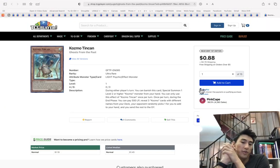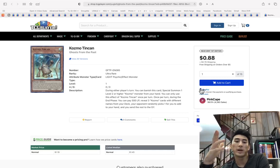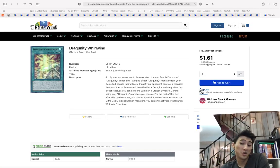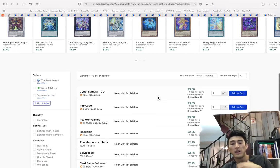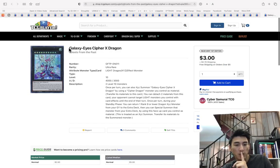With the release of Ghosts from the Past, everything is tanking right now. For long-term value, I would recommend the Cosmo cards, Dragunity cards, and Galaxy Eye Cipher X Dragon — the only printing out there. It looks like it's going down and will probably go down more, but I will for sure get at least a playset once I feel like it's hit the lowest point.